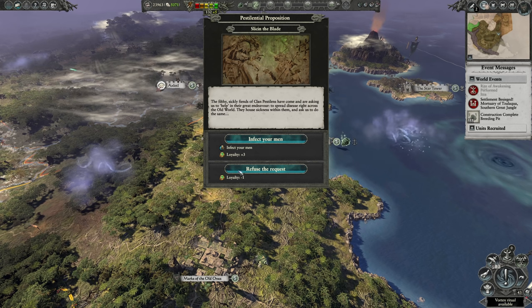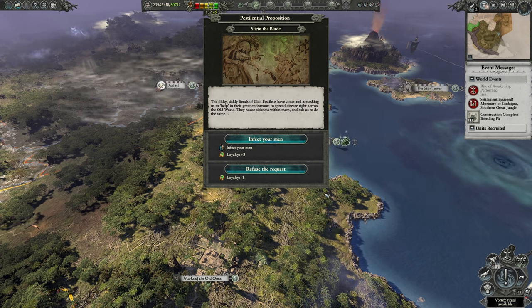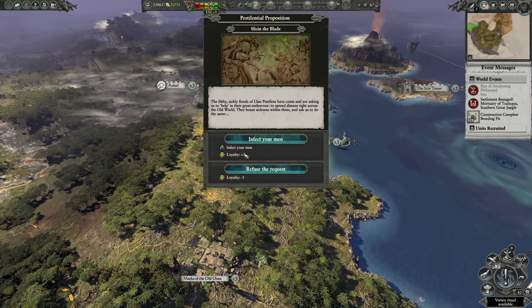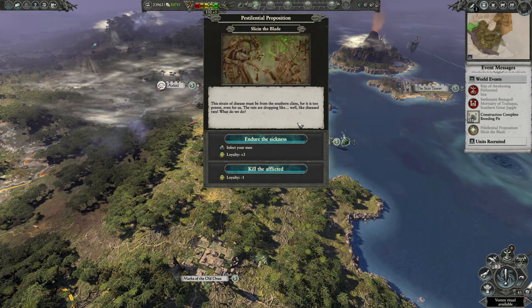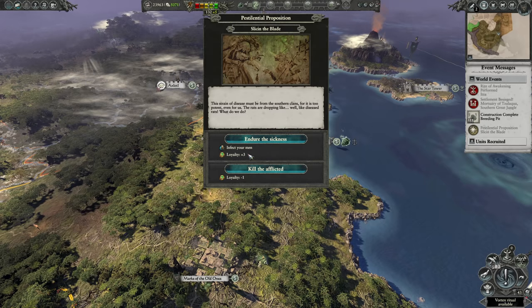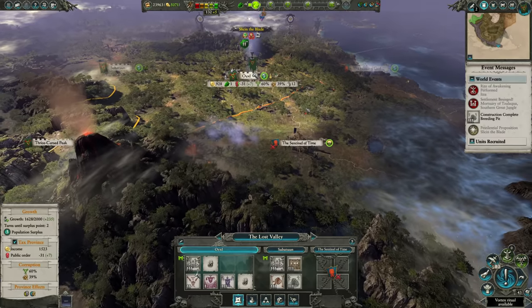I do like these events in general, but the fact you can't look around and take stock of the decision - because I don't even know what his loyalty is, so I don't know if plus three or minus one is bad. I have no idea. Anyway, we'll infect the men. And we just got it again - this strain of disease must be from the southern clans, but it is too potent even for us. The rats are dropping like, well, like diseased rats. What do we do? Enjoy the sickness. We have really good replenishment rates, so it's whatever.